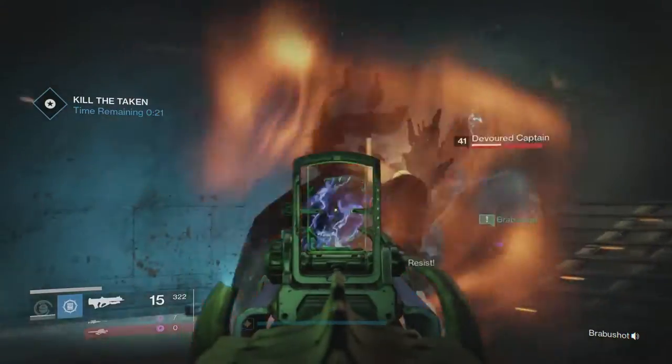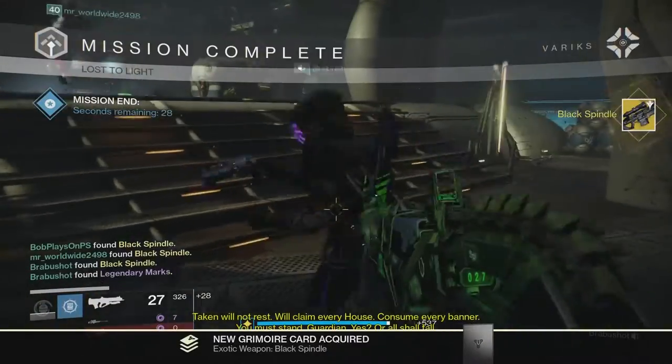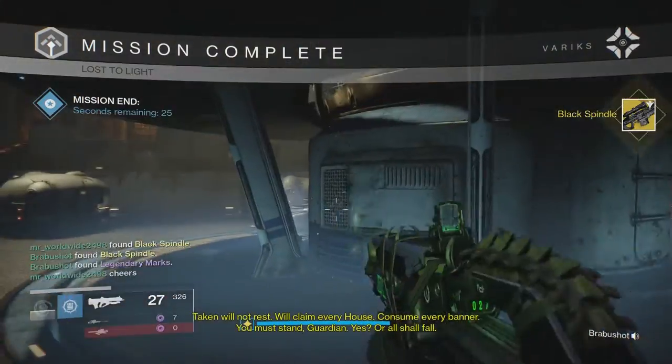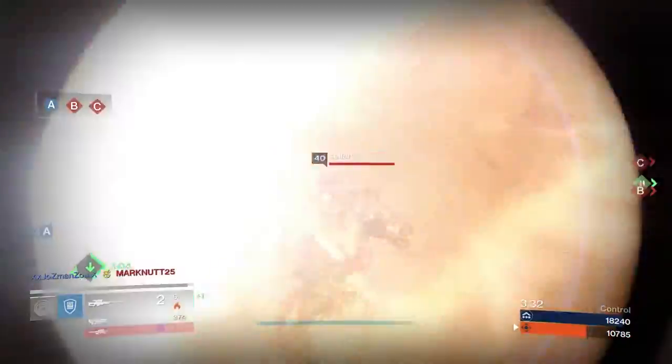Once finished, you and your fireteam will be rewarded with a Black Spindle, and now that it's available at the exotic weapon kiosk at the tower you will never have to do this wretched mission again. Joy! Now that you have your Black Spindle, let's take a closer look at it.